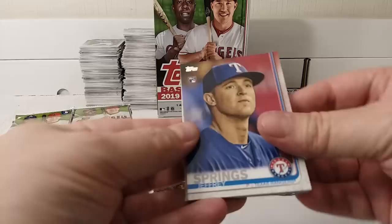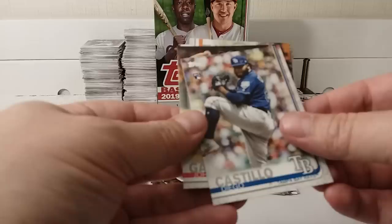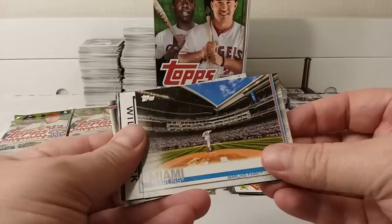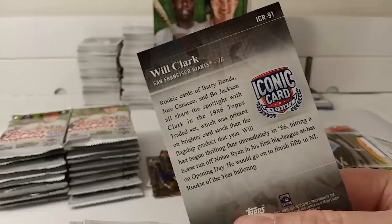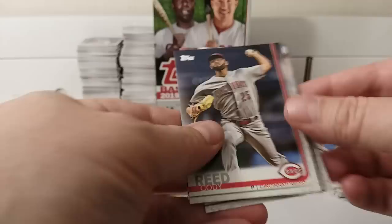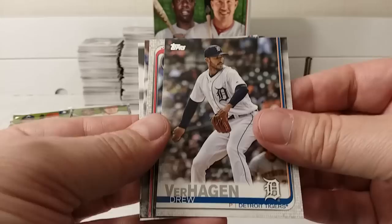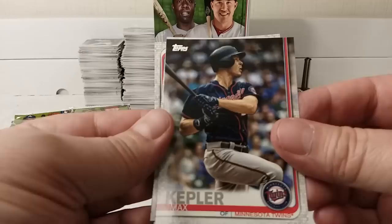Jeffrey Springs, rookie card. Evan Longoria. Diego Castillo, rookie card. John Gant. Jake Marisnick. Marlins Stadium Club card. Will Clark — it's like a Berger's Best card but it's an Iconic card instead. Cody Reed. Leonis Martin. Scott Kingery, who is having a very nice season. Drew Verhagen. Max Kepler. Anthony Rizzo. And Eduardo Nunez.